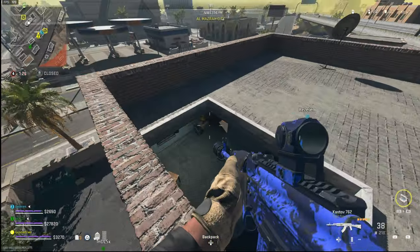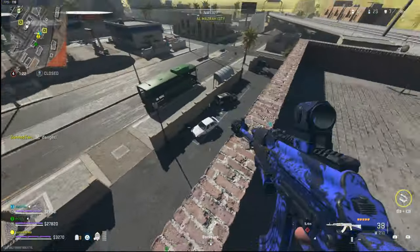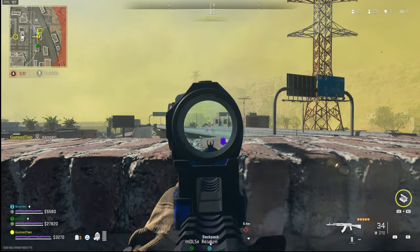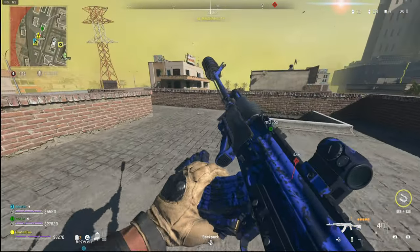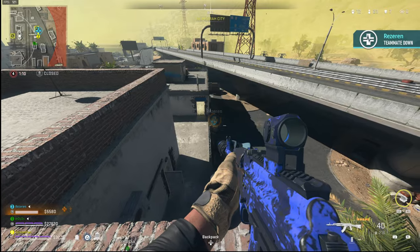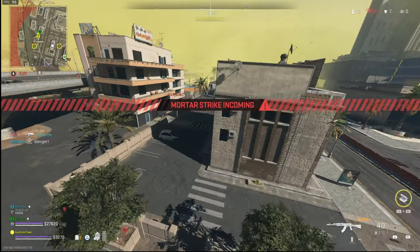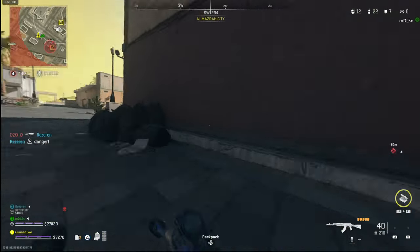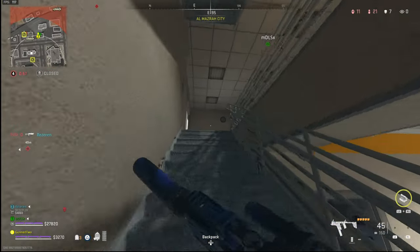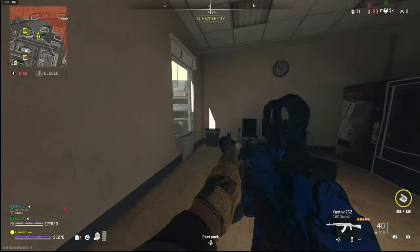Right now I'm just trying to listen out for footsteps to understand where this guy might have gone — I can hear him in my building but I don't want to jump down and give the high ground up. The reason I moved to this building is because I heard the player underneath me. I don't want to jump down and have him pre-aiming the angle, so I decided to move to a different building and play this roof instead.